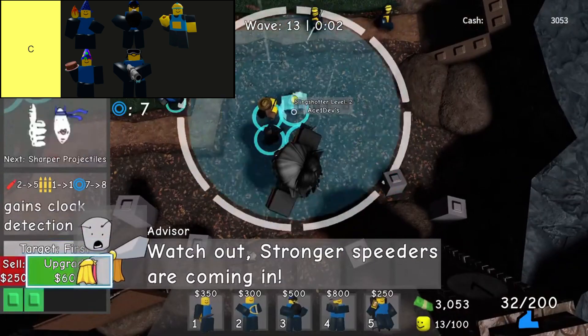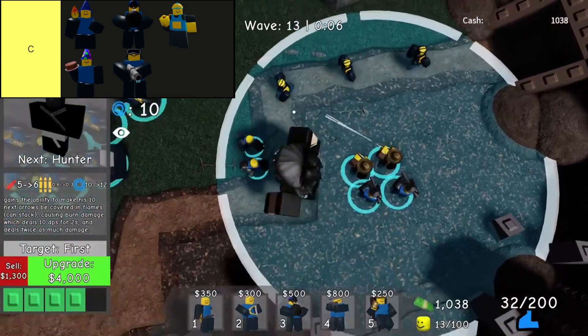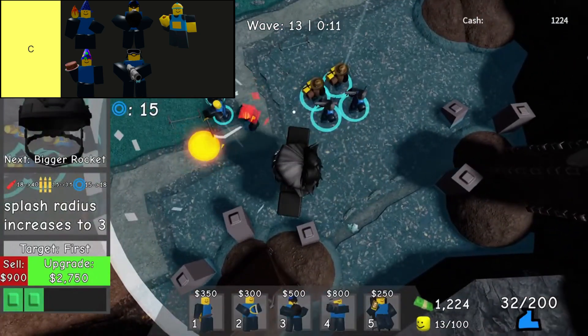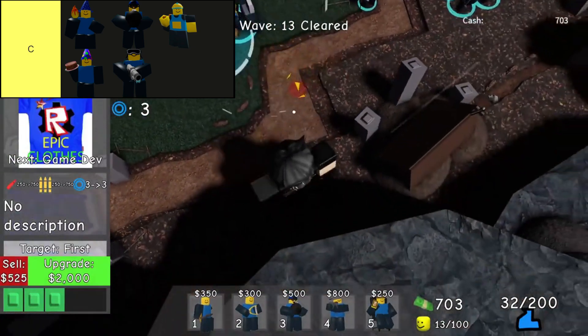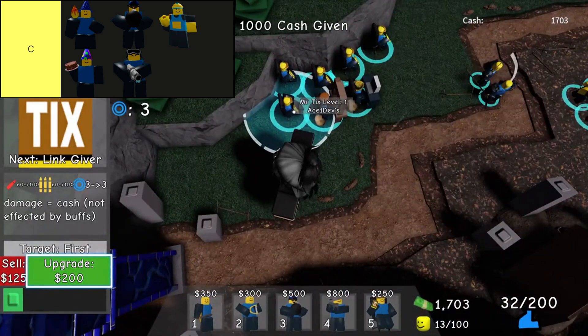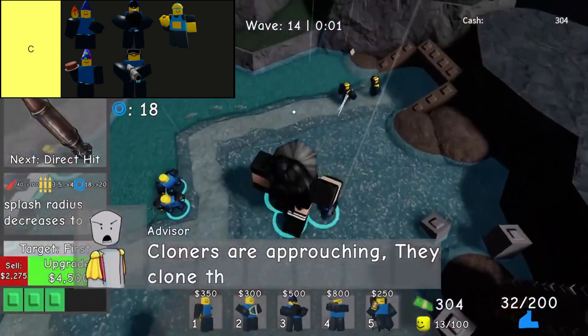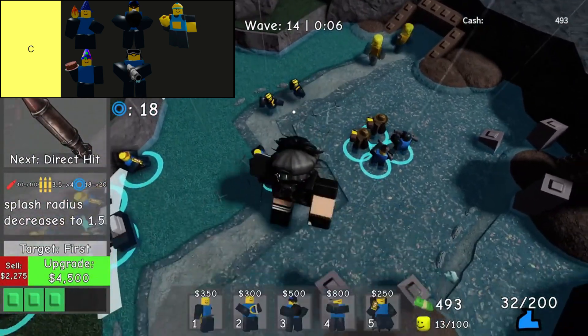Trowler stands out as a unique support tower dedicated to constructing walls that obstruct enemy progress. Positioned strategically, Trowlers place barriers along the paths, effectively hindering large groups of foes. Despite its affordability and utility in managing crowds, the Trowler's slow speed is a significant limitation, making it most effective when deployed near the end of paths to maximize its defensive capabilities.